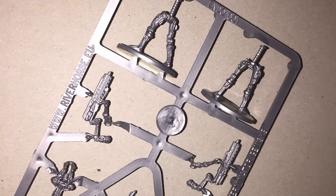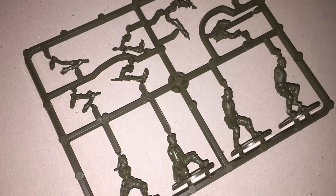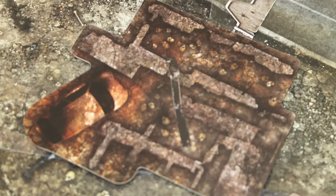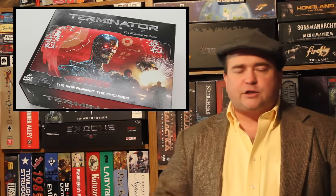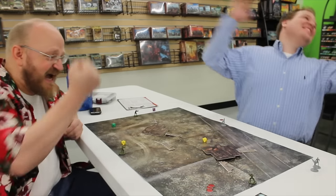The minis themselves you have to punch out and assemble yourselves, putting arms onto the actual figures. After you select a scenario, you set up the terrain and any other tokens the scenario calls for. Every round you essentially roll for the tactical edge — each of you roll a d8, and whoever gets the higher number gets the tactical edge and decides who goes first.